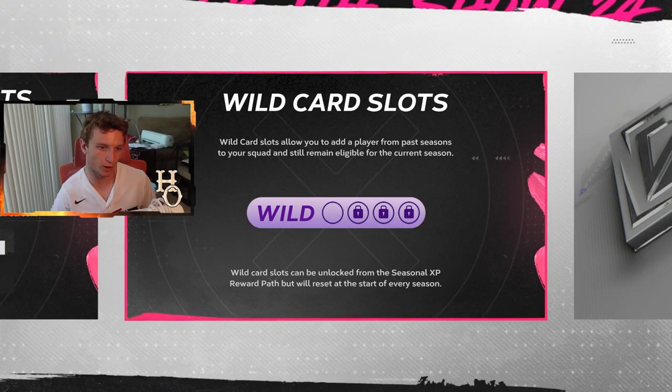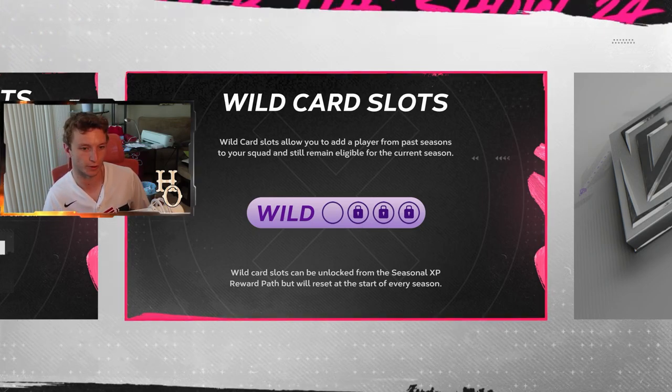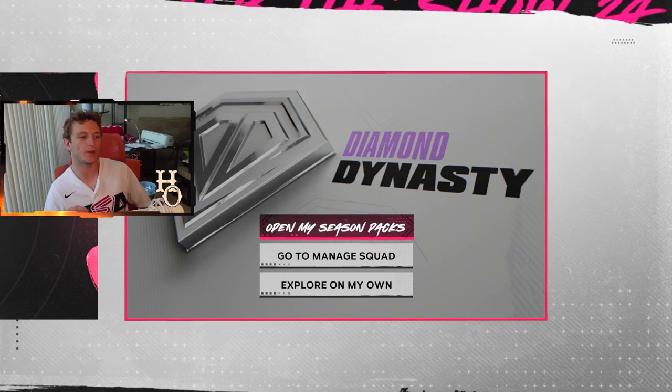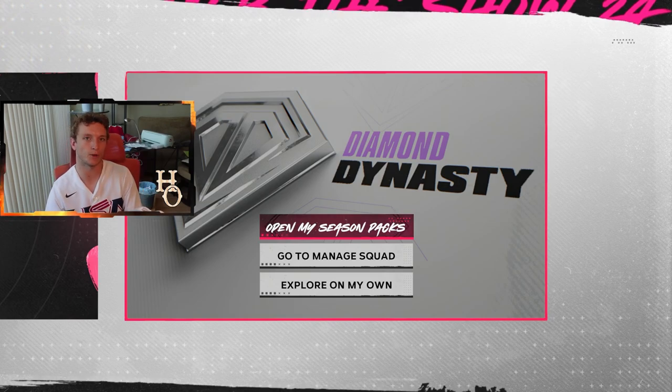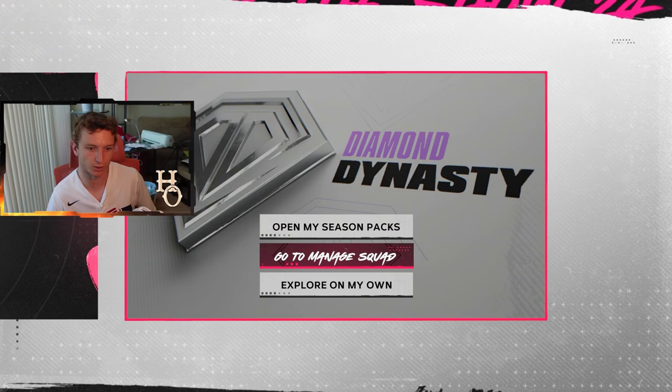Wild card slots will allow you to add a player from past seasons to your squad while still remaining eligible for the current season. SDS posted that not all game modes are strict about what cards you can use based on season — certain modes let you use every card from season one, core, or season two. For ranked seasons, until you get a wild card spot, it's just season two and core cards.